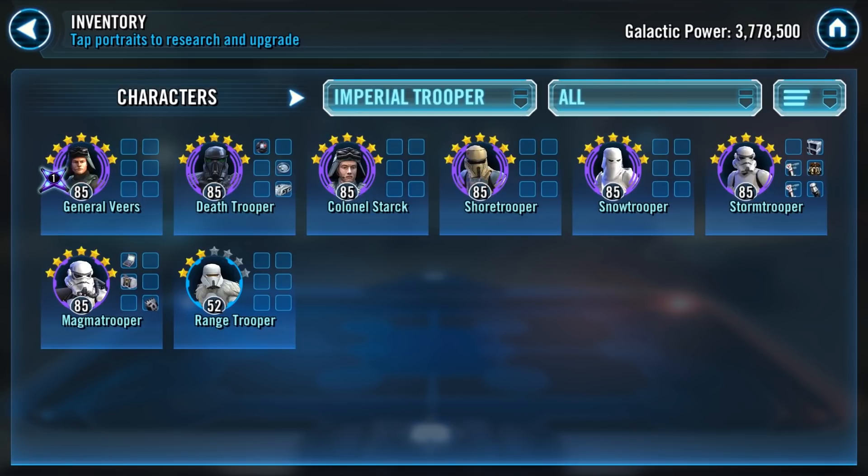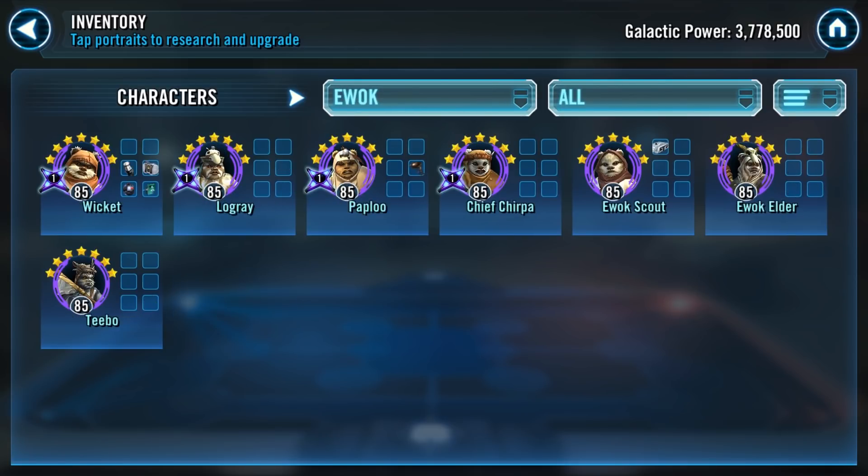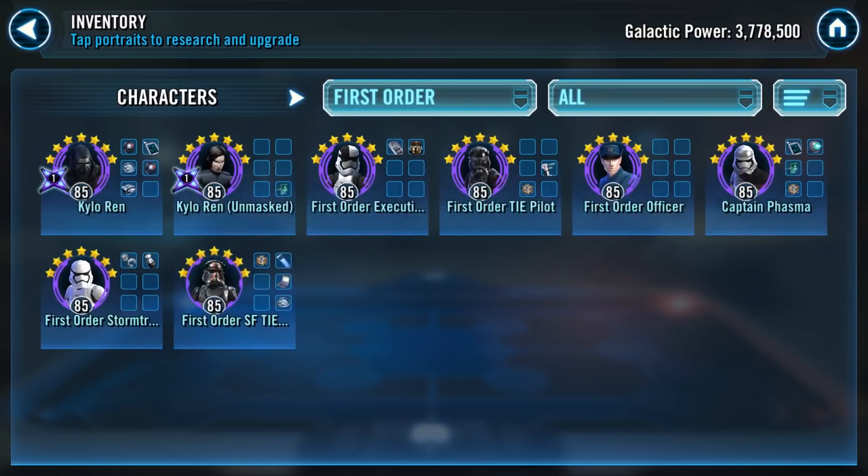Range Trooper is the third character I've told you about — Jango, Dengar, and now Range Trooper. Your Ewoks look good — you don't need to do anything to them; they're amazing. You've got them zeta'd out and with a fast Paploo you can take out almost anything. I probably wouldn't try them against Revan or Treya teams, but I would use them for basically anything else on offense. Or, if you want to surprise people, put them on defense — a lot of people don't know the kill order against a zeta'd Ewok team.